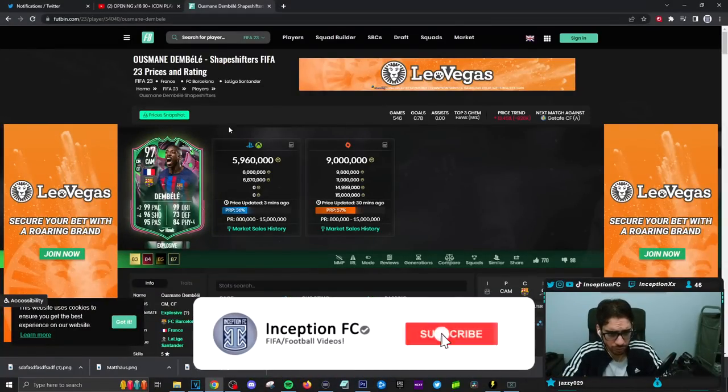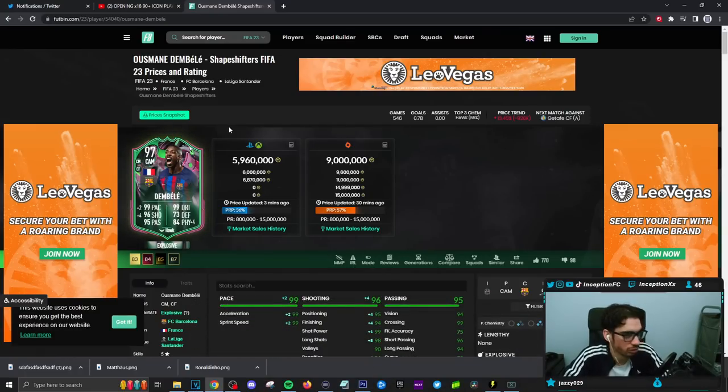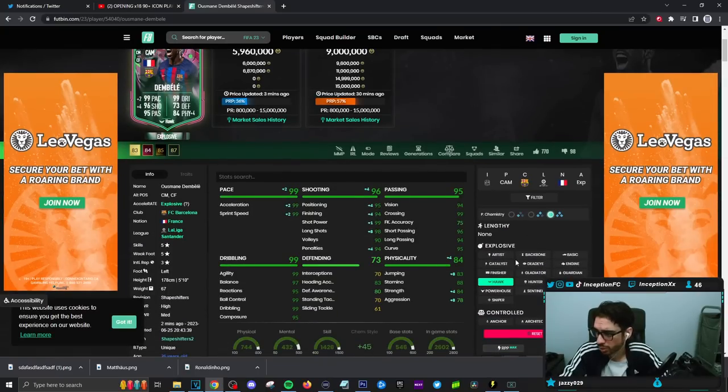Okay guys, final verdict on the new Shapeshifters Dembele. There's not really much to say about this card — he's full meta. If I'm playing in the elite division and I really want to get my wins and I need players that are expensive but actually perform in-game properly, this is going to be that type of guy. They did a fantastic job with him, and the key thing is they improved the specific areas of the dribbling stats, making them above 95.